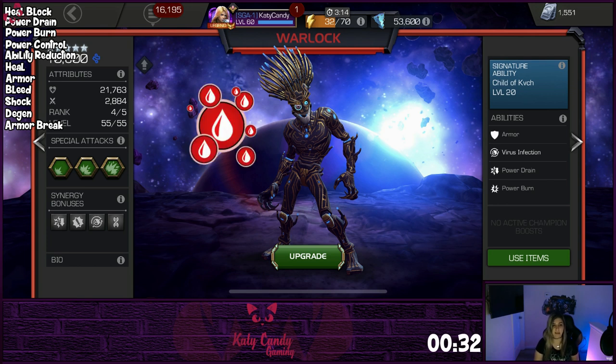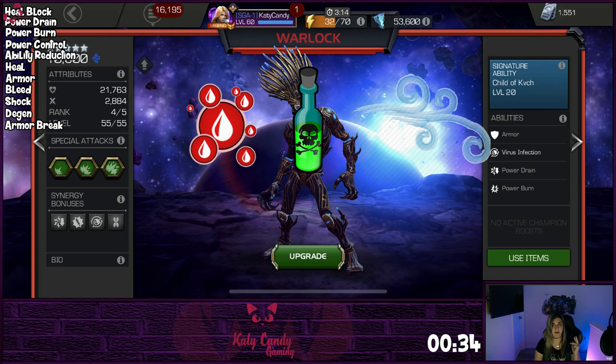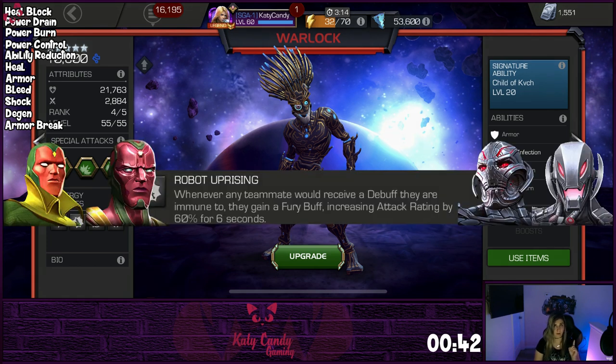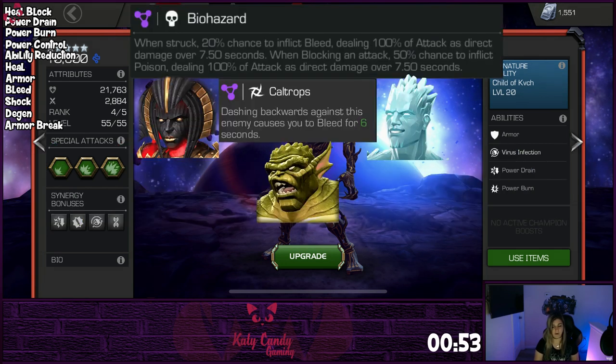Warlock is bleed, poison, cold snap, and frostbite immune, which allows him to take on a lot of content in the game. You can also ramp up his damage by adding any one of these robots to the team. When he gets a debuff that he is naturally immune to, he will convert it to a 60% Fury that lasts for six seconds. This makes him great for biohazard and caltrops nodes, and against champs like Morningstar, Iceman, and A-Bomb.